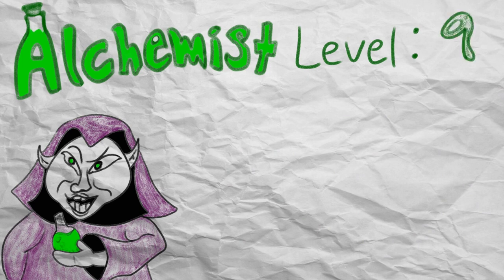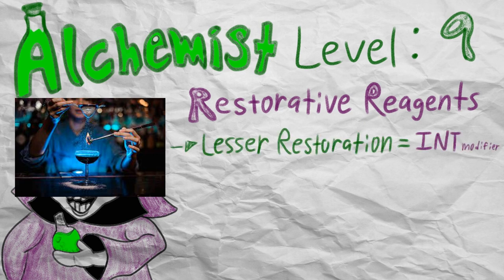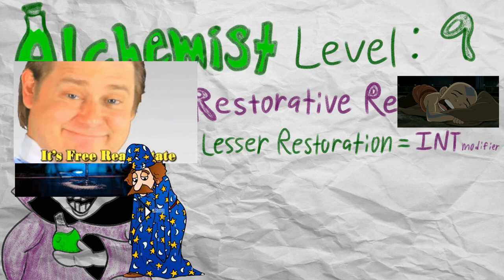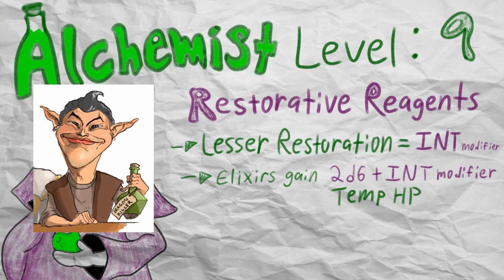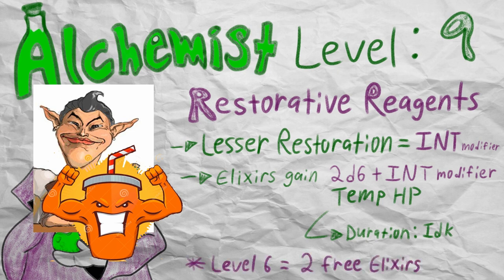Coming in at level 9, your alchemical studies have led you to start mixing in some restorative reagents in all of your experimental elixirs regardless of dice roll. The Restorative Reagents feature also gives the Alchemist free access to Lesser Restoration a number of times equal to their intelligence modifier, regaining uses on a long rest. Lesser Restoration does not need to be prepared and does not cost any spell slots as long as you have your Alchemist supplies as the spellcasting focus. This is pretty important since Artificers being half casters means a limited spell progression table, so essentially getting free spells cast per day is a pretty big deal. Your experimental elixirs also get a neat buff in the form of 2d6 plus intelligence modifier in temporary hit points for anyone who dares to drink it, adding consistency to what your elixirs can provide for the team. Remember that at level 6, Alchemists get 2 free experimental elixirs after a long rest, so having at least 2 teammates get a bunch of temporary hit points every day is pretty valuable.